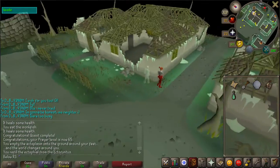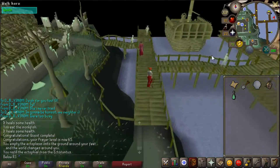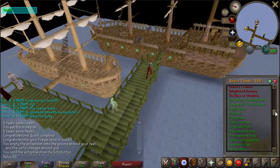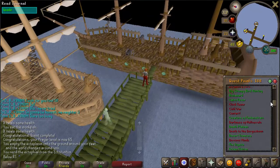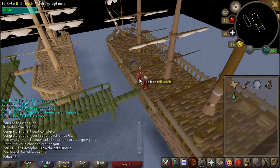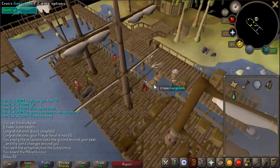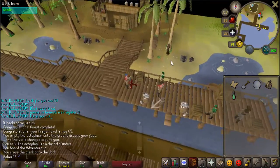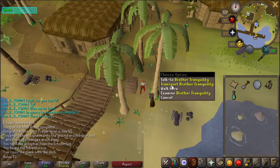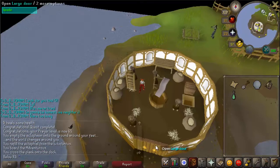Get all the way up here and go to the docks. You should have started and completed the Cabin Fever quest. Cross the gangplank and travel with Bill Teach. Then cross the gangplank again, go to the north, and you will see a quest icon. Talk to Brother Tranquility and click transport. After that you will get teleported to Harmony Island.